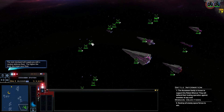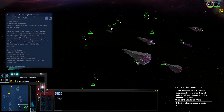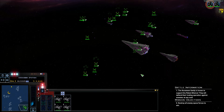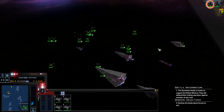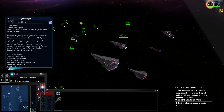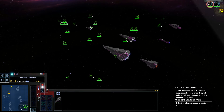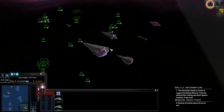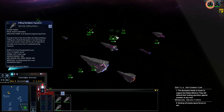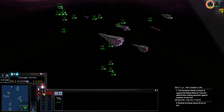Let's get all my fighters - TIE squadron here. General TIE Interceptor here. Get the bombers in the back - we don't want the bombers in the front. I don't know what is causing this lag. Trying to group up the units that need to be grouped.